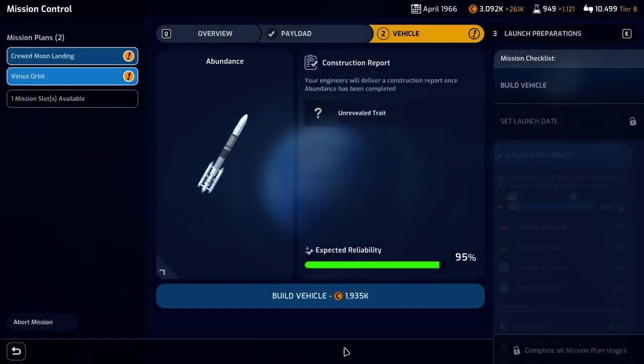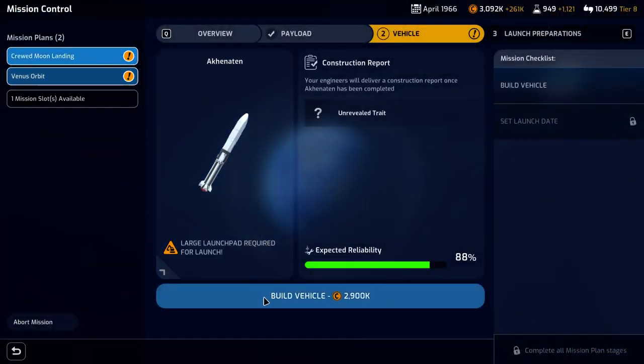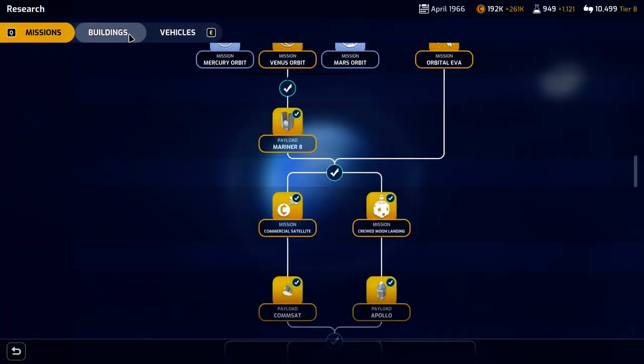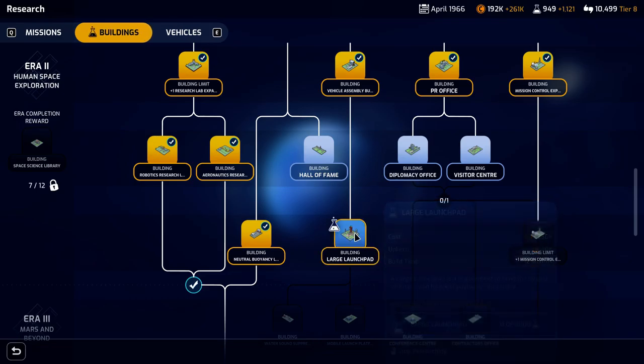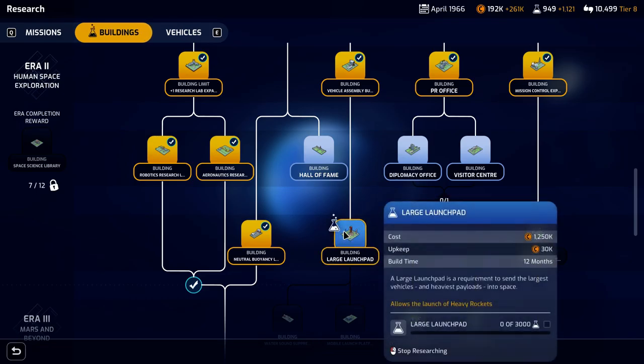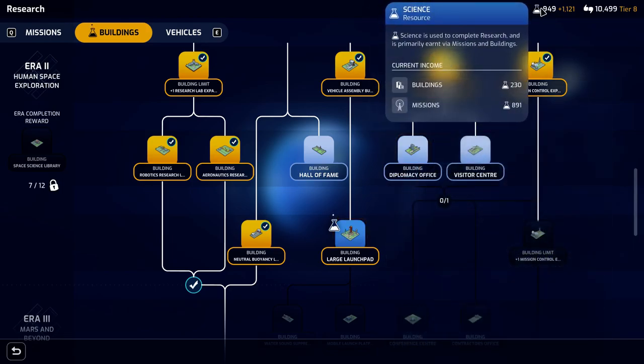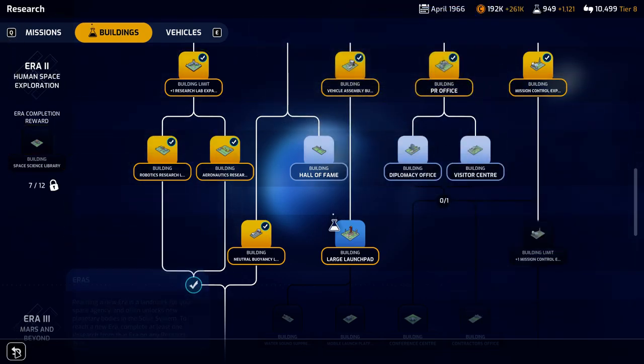Our commsat research is done, and we can also go ahead and build the crewed moon landing vehicle. We will need a large launch pad, but we can go ahead and research that now. We don't already have it in our buildings, and the good thing is it's only 3,000 science points, so we should get that in the next two months and hopefully have it built before the moon landing vehicle is ready. Our lab on our base is now complete.